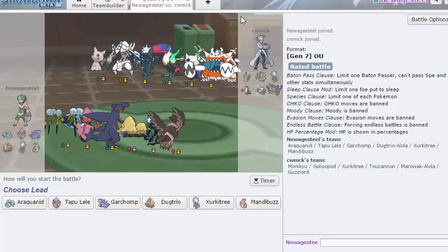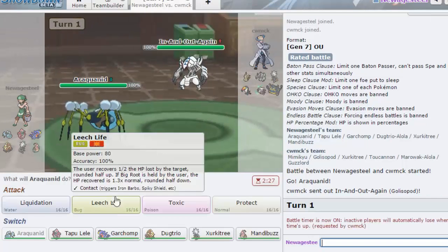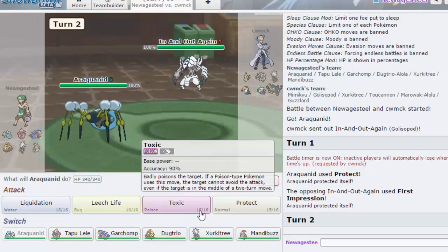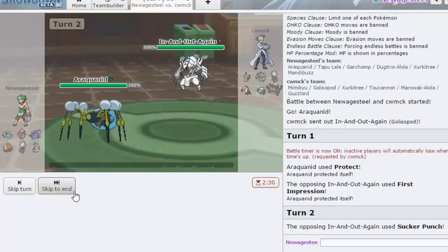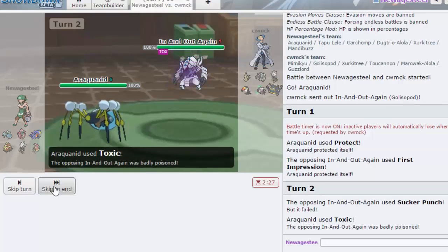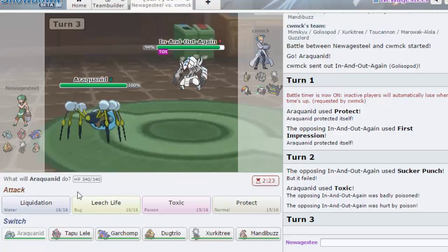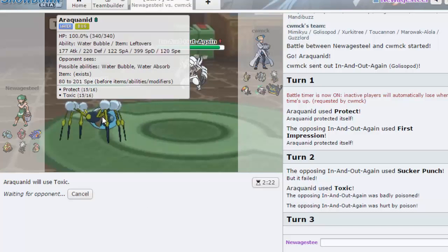Status conditions do work. I do feel like Lum Berry is a set very often. I'm actually gonna Protect if he goes for First Impression — yeah, and then I'm gonna go for Toxic here because he does not have a Steel or Poison type. Oh, he went for Sucker Punch. I'm gonna Protect here — I feel like he might switch. Actually I'm gonna double Toxic. If Sucker Punch is his best move to hit me with, I could see him maybe going Turtonator here.